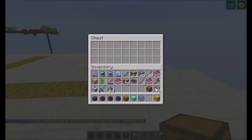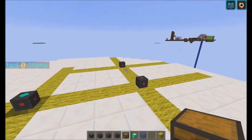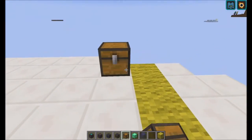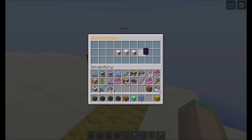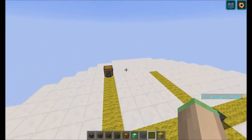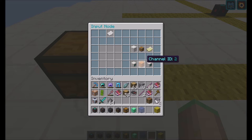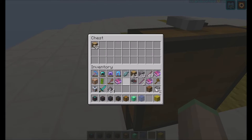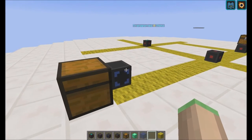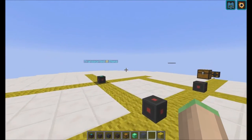I want to transport items from this chest to a chest over here, so I place an output node there. All you need to configure on the output node is the channel — it was general ID 2, if I remember correctly. Currently it has a whitelist, so if I place Oak Wood in here it will not pull it out. But if I place Oak Wood in the whitelist, there you saw it — it changed and it transported the Oak Wood over here.